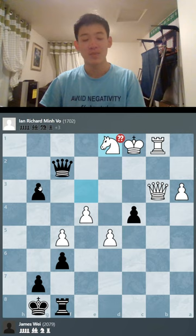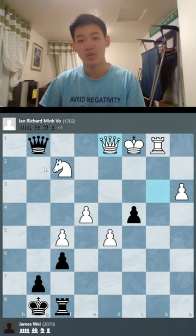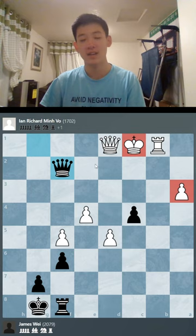In the game, black missed this and played g2, which drew the game. After white took the queen, black promoted, the queen blocked the check and escaped the pawn's attack at the same time, and after black took the knight, the game ended in a draw because of white's exposed king.